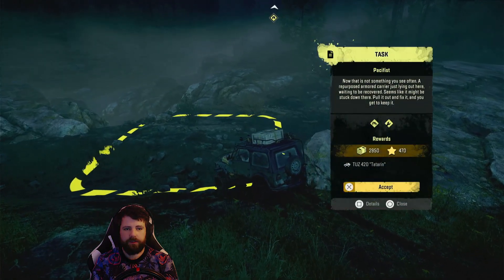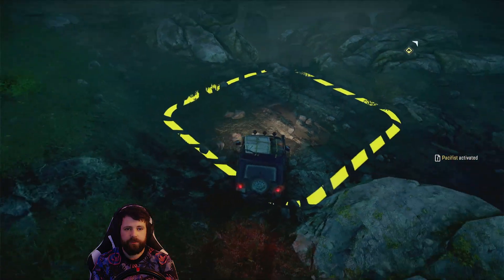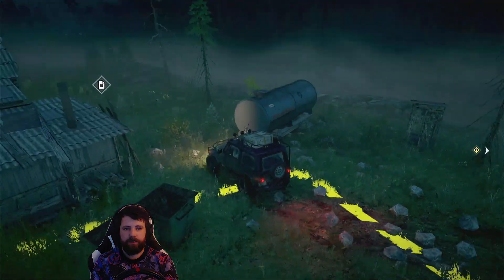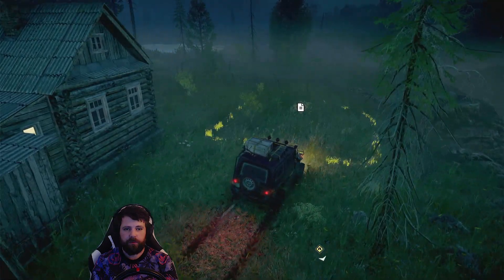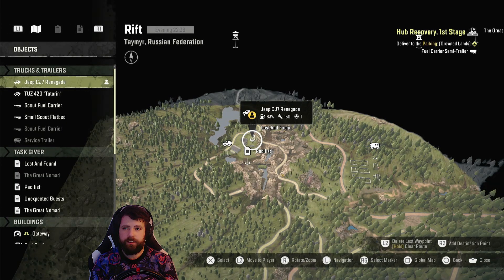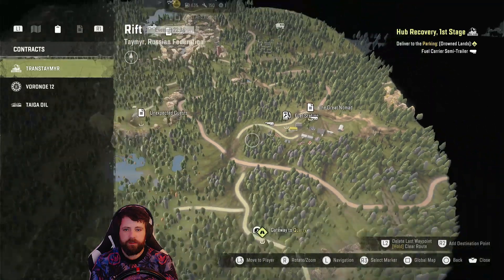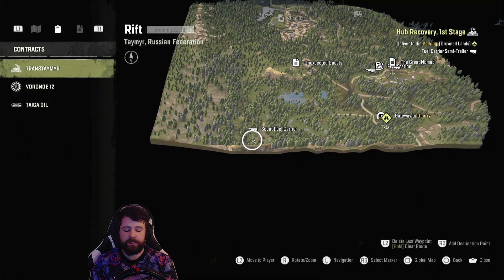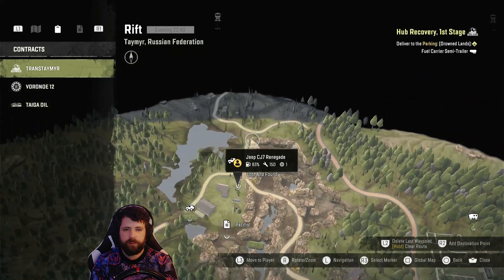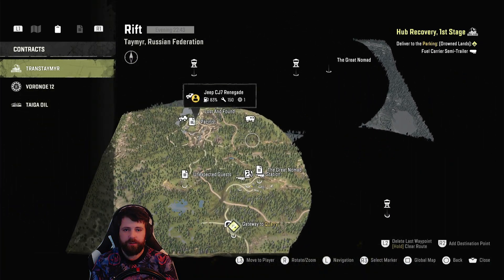We're going to leave the TUSS there - we also get a TUSS 420 for this task, so if we can get this TUSS rescued we'll have twin TUSSes - the TUSS twins - which will be quite an achievement. Let's tag this one quickly while we're here. Turn the injured off - lost and found. Let's have a little rundown: I came over and tagged the great nomads task with the TUSS. I also just realized there's a scout fuel carrier down here, so we'll need to bring that out at some point. We've also got a couple more watchtowers to collect - three actually.